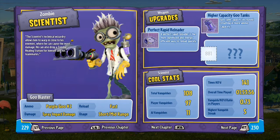Same as anybody else, you've got the Rapid Reloader, which gives you a quicker way to reload. You've got higher capacity Goo Tanks, which gives you more ammo capacity. And then there's also a damage upgrade, which I don't have unlocked yet — Purple Goo No. 6, I think, or something like that.